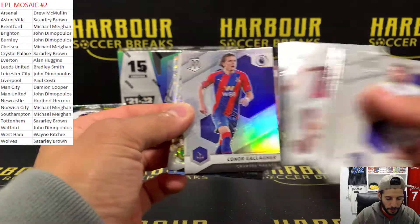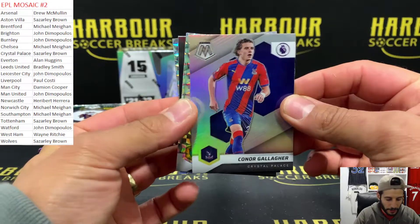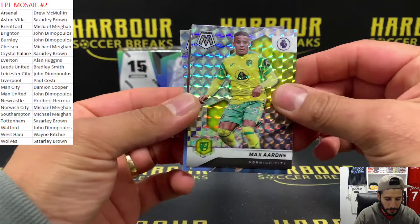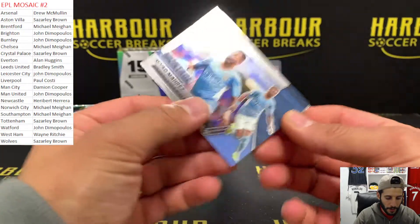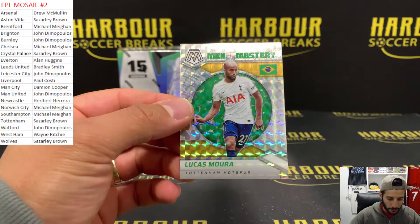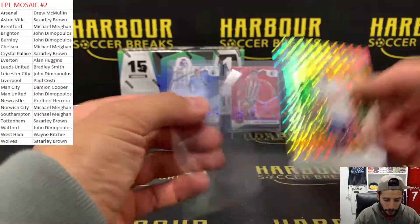We have a silver of Conor Gallagher for Palace, Gomez-Ali, Max Ahrens Mosaic, a Montage insert of Mares, and Lucas Moura Men of Mastery Mosaic for the Spurs.